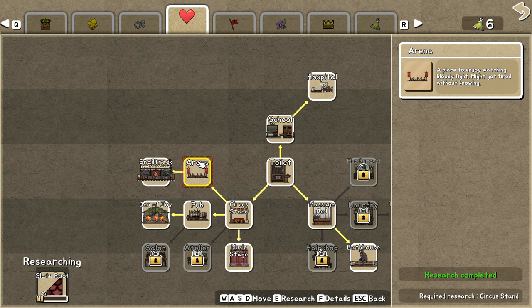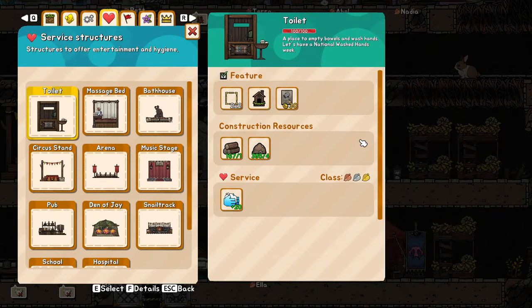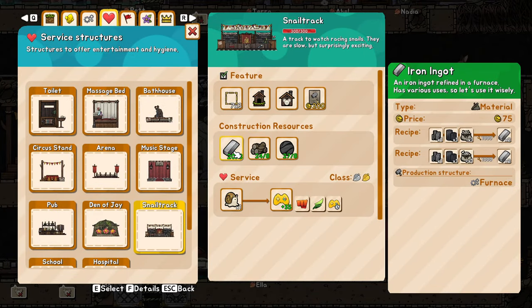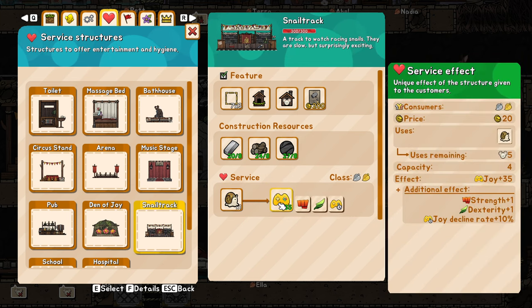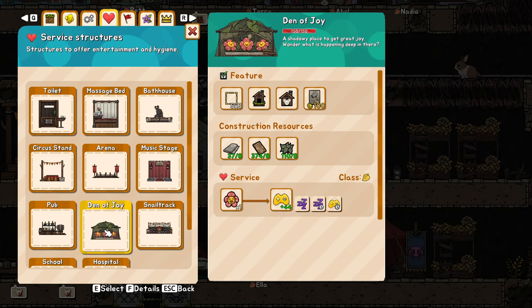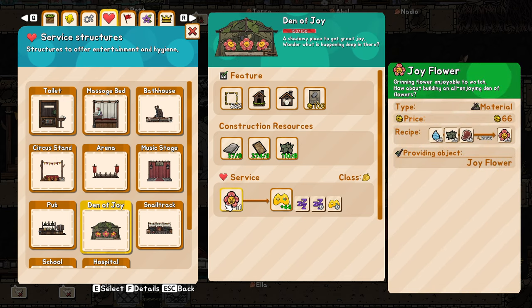I really wanted to go for the snail track because it's kind of the best joy option you can get. The problem with the snail track is that it uses up a lot of iron ingots, which you could be using for the fences, jungle logs, and slates. You also need the snails. But at the same time it gives them more stats and decreased joy decline rate. Of course you can always make the flower-based joy building, which is much easier to use, but you need a lot of joy flowers. The bonuses are much bigger with the snail track so I'll try to use it, but it's hard getting the joy flowers themselves because they're usually deep in the ground.